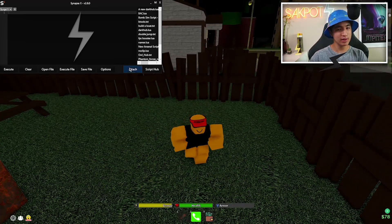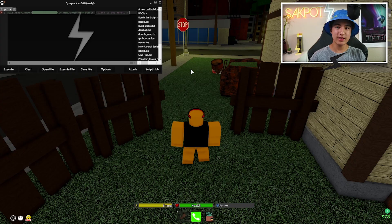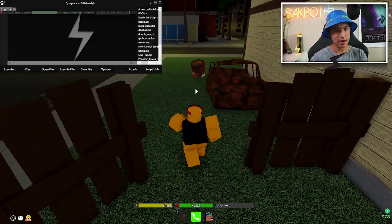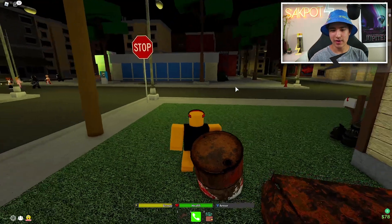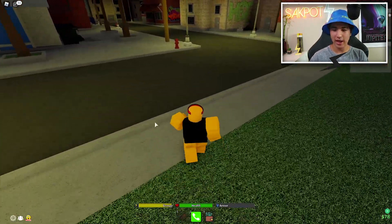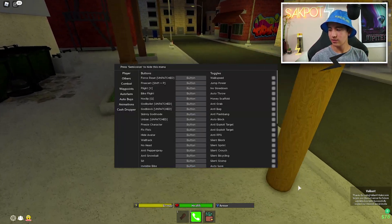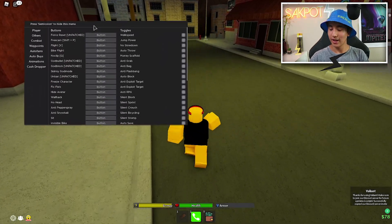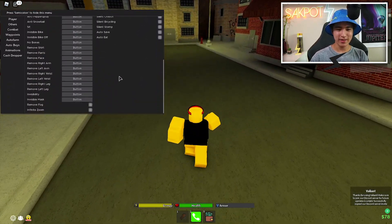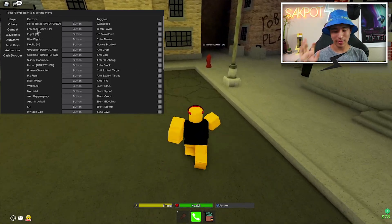Attach Synapse, paste the script you copied from the website, then execute it. Give it a second and it's going to load a huge GUI. Here we are — it gives you a little message when it's loaded. As you can see, there are quite a lot of features.